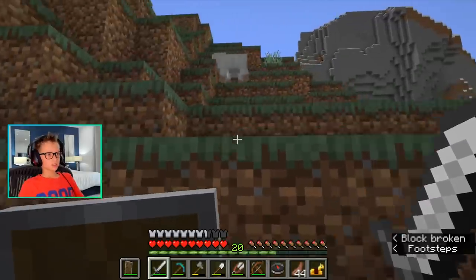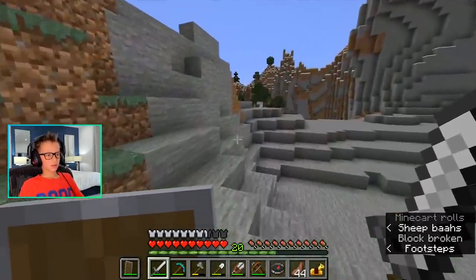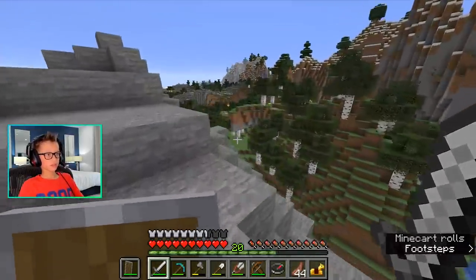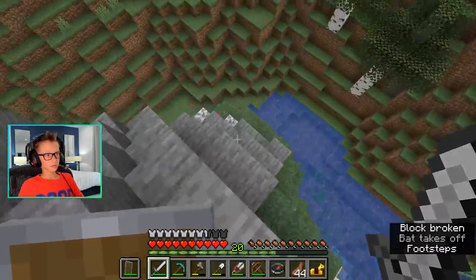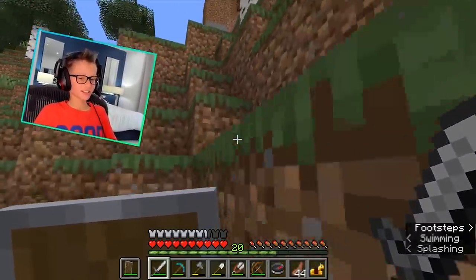I really want to get Fortune before I start really hitting the caves a lot. Because once we get Fortune, we get really good stuff. That's why I want to fully upgrade our enchantment table — so we have a higher chance of getting Unbreaking 3, Efficiency 5, and Fortune. There's a mini forest fire there. Don't die. If I died there, that would have been really embarrassing.